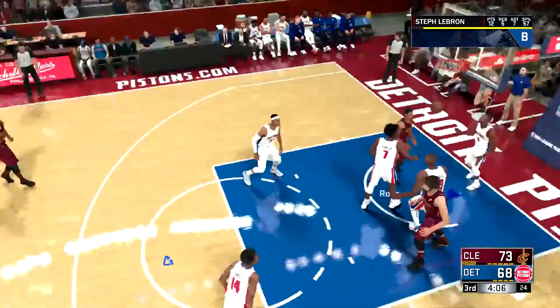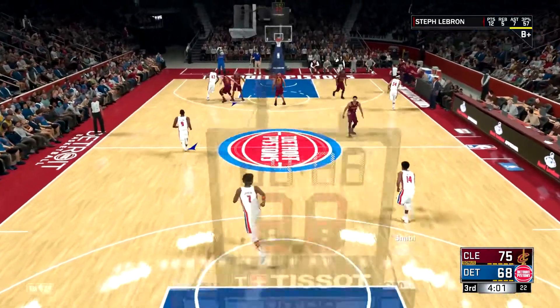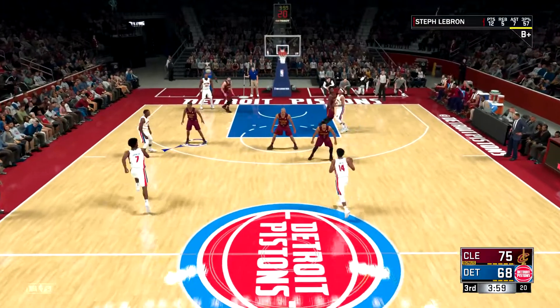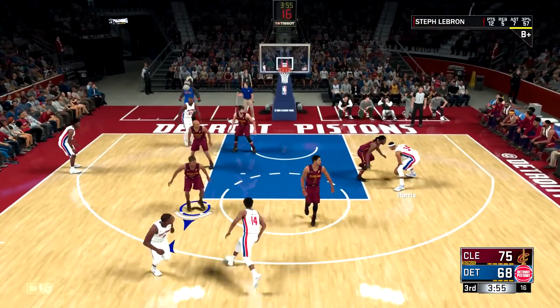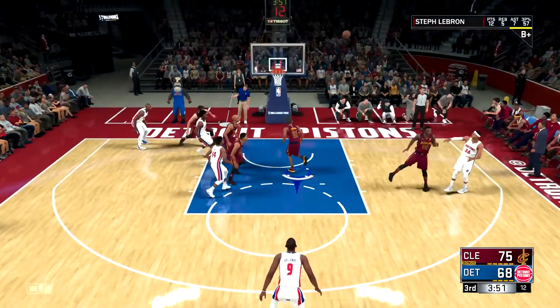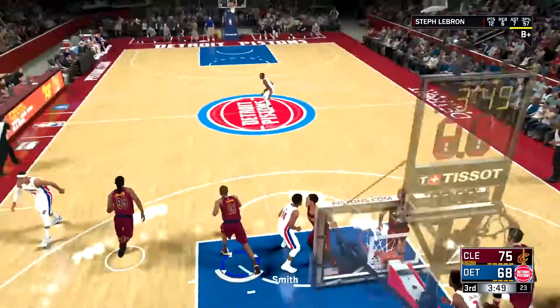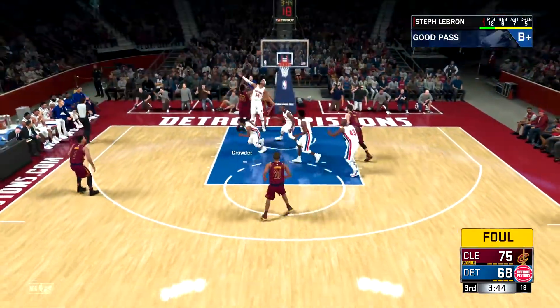This is another badge you can easily combine with others. I was doing Ankle Breaker, Difficult Shots, and Pick and Roll Maestro all at the same time. I got Pick and Roll Maestro maxed, Difficult Shot to silver, and Ankle Breaker to silver. It also helps you get Dimer.